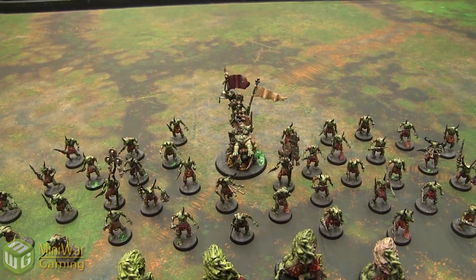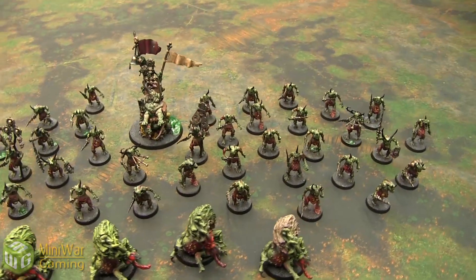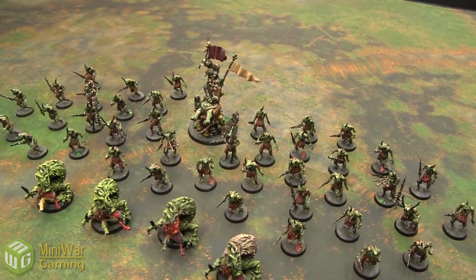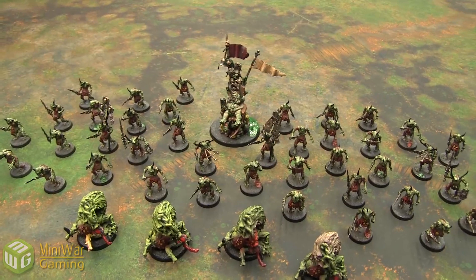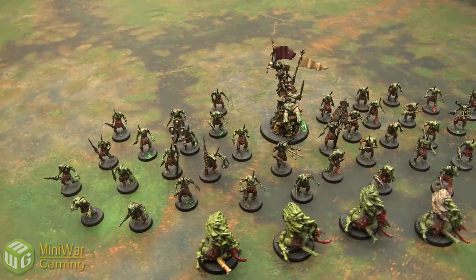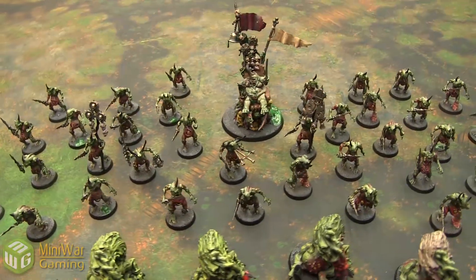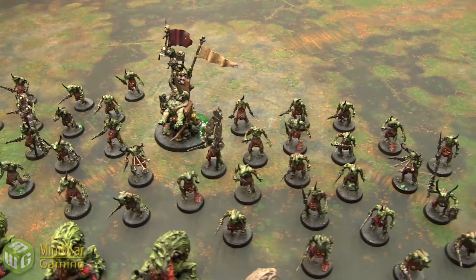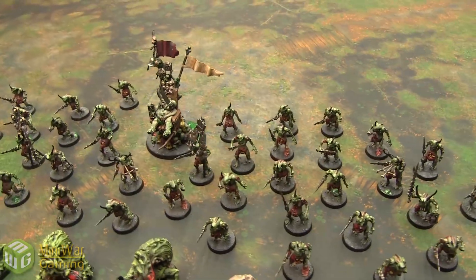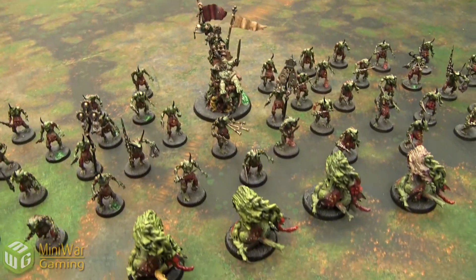I'm going to put all the information for Crystal Clad Gaming in the link in the video description below, but they're also offering a special discount to Mini Wargaming viewers. All you have to do is quote coupon code MWG50R for Mini Wargaming to get half price on their hourly rate. You can get a really good deal on some painting if you go to their website, talk to them, and quote MWG50R — details will be in the description below.